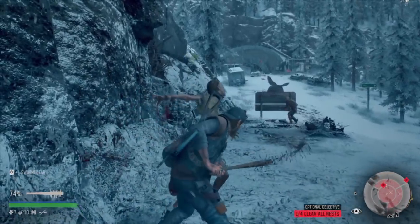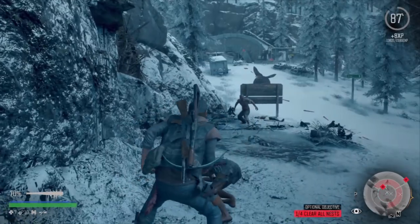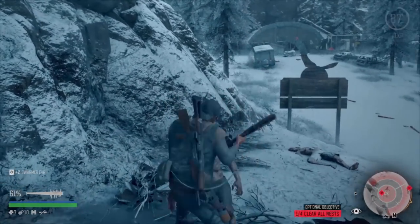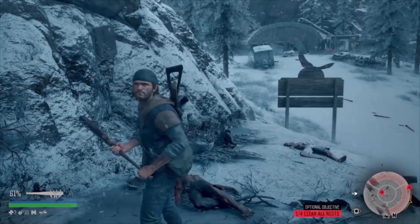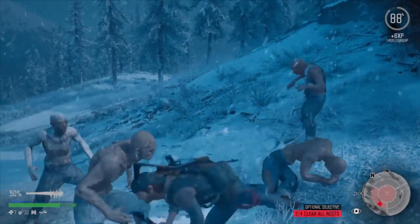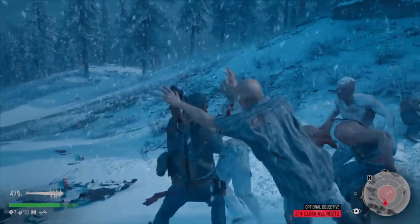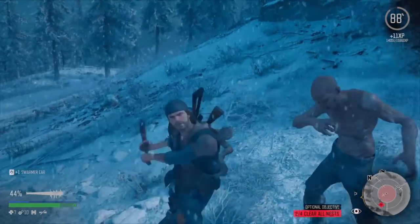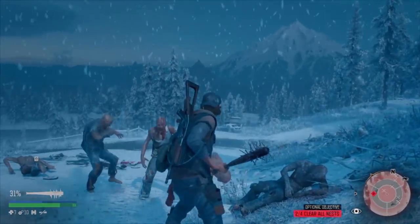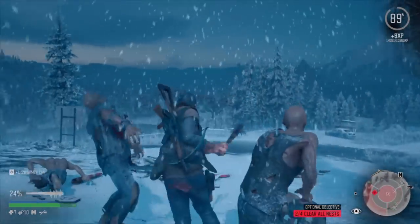Now let's move on to melee weapons. One I've used since very early in the game is the bat with the nail mod on it. You get that very early in the game and it's extremely good at taking out enemies within about three hits. It also doesn't take very much durability damage, which is another very good perk with this weapon.